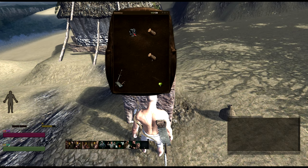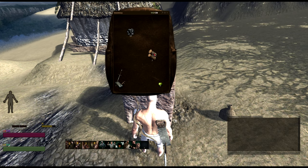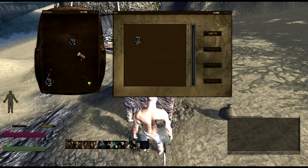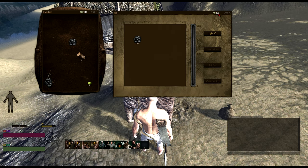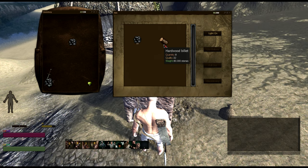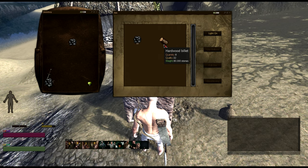A quick tip: once you have some charcoal made, when you go to produce more charcoal use your charcoal as your fuel source. That way you can add more hardwood billets in and have more room in your kiln. When converting hardwood billets you should not need more than 10 charcoal in your kiln as fuel. That leaves 190 units — or 19 hardwood billets — you can throw in and convert at one time. Those 19 billets will convert into 76 units of charcoal, which is a lot of fuel. Definitely worth the time.